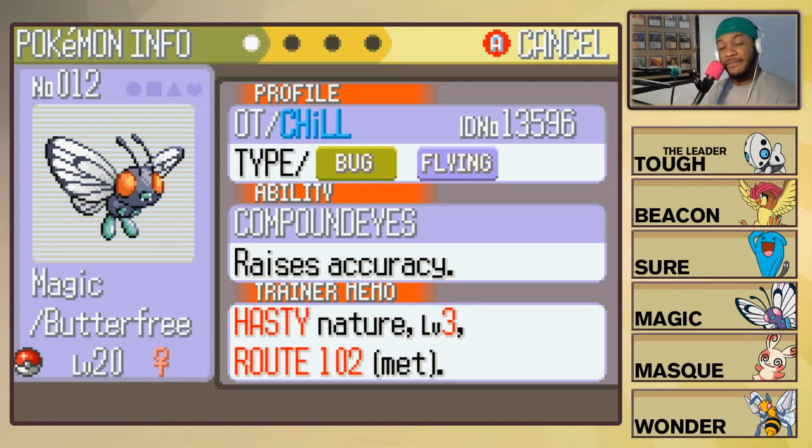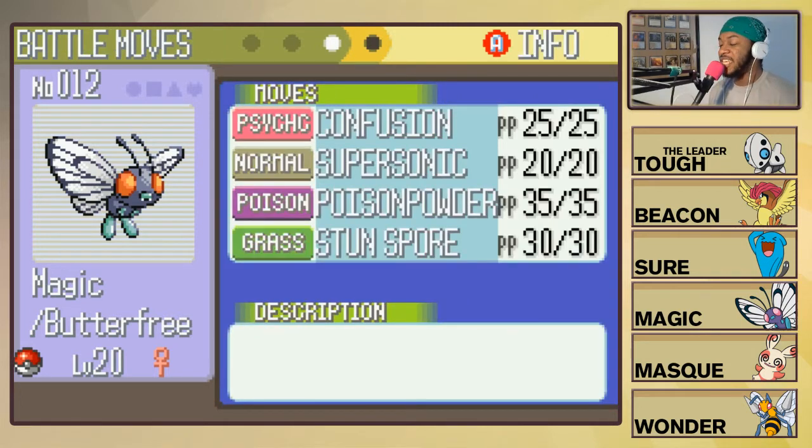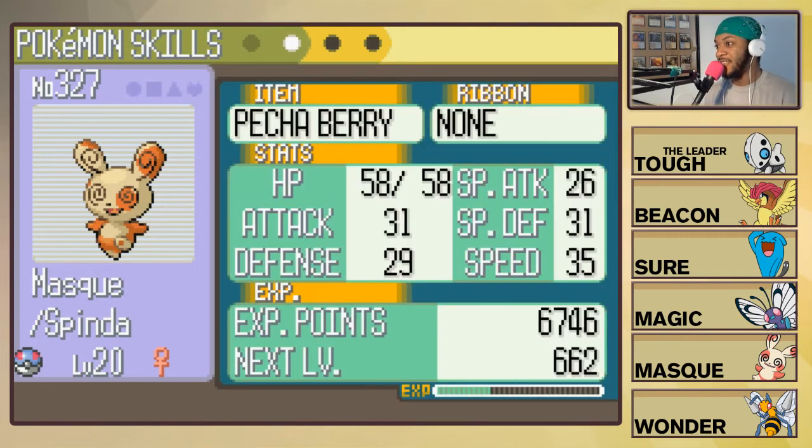Next up we've got Magic, the Hasty Butterfree with Compound Eyes for the ability, holding an Oran Berry. The attacks are Confusion, Supersonic, Poison Powder, and Stun Spore — Magic is going for all of the status ailments, every single one, except sleep.